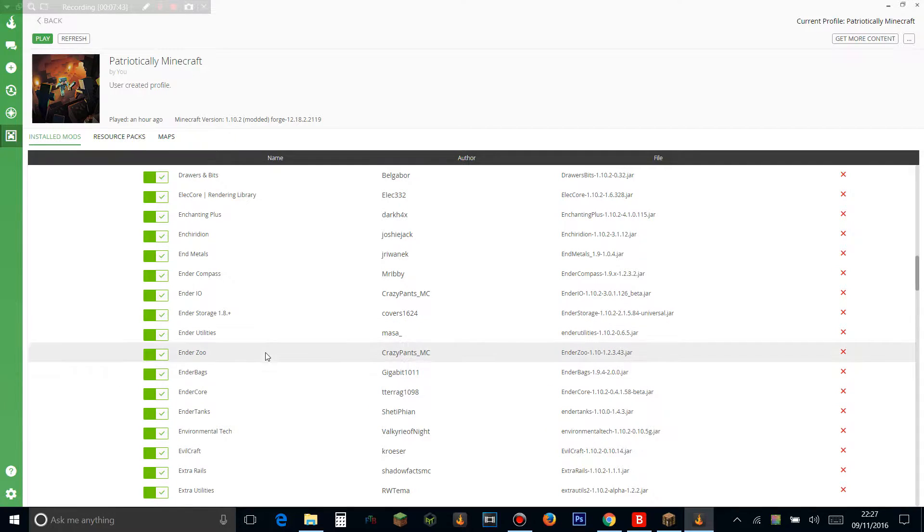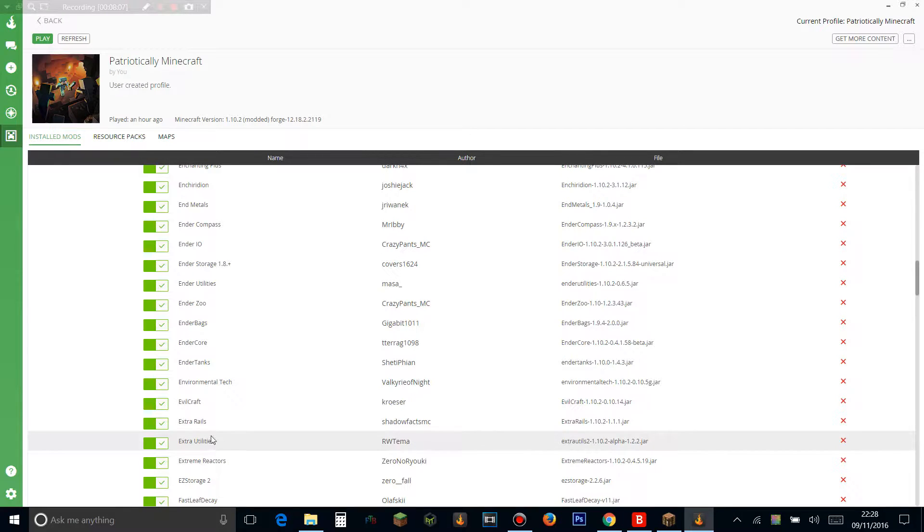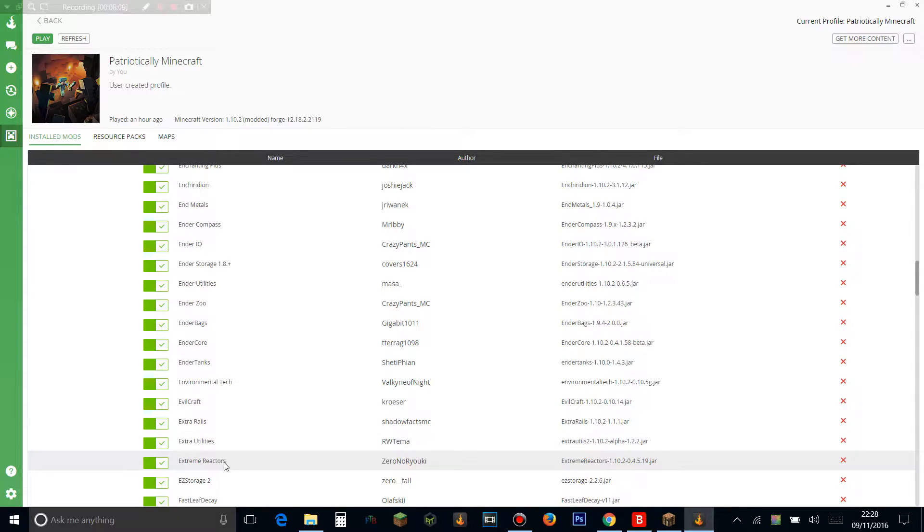Ender Zoo adds cool new mobs. Ender Bags adds ender bags. Ender Tanks adds ender tanks. Environmental Tech adds the Void Ore Miner and Resource Ore Miner — a really cool tech mod. Evil Craft is an evil, techy, magic-y mod. Extra Rails adds more rails for Railcraft, which we do have in the pack. Extra Utilities — you know what that is — adds the angel ring and more. Extreme Reactors is the 1.10 version of Big Reactors, adding massive multi-block structures that produce a huge amount of RF.